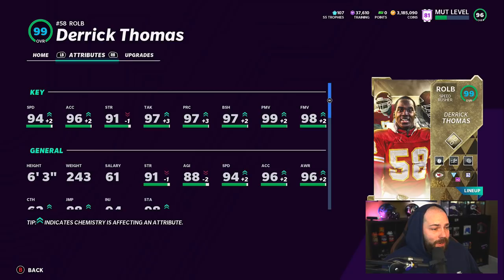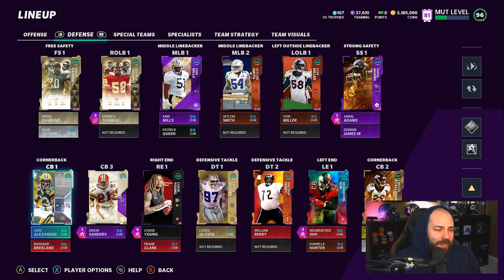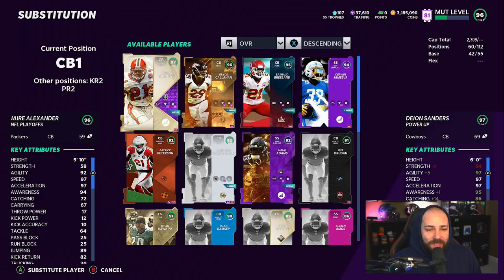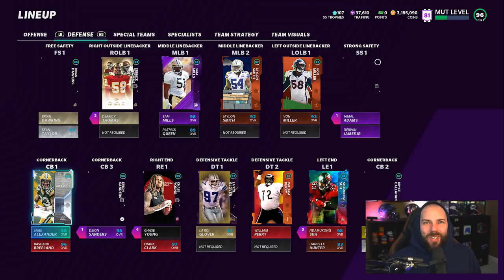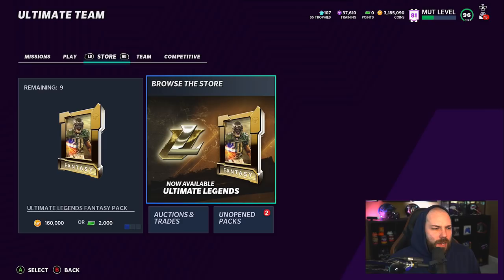We added three 99s to the team. We could have picked up some other guys - some of these corners would be nice to get. Antonio Cromartie would be nice, but Jair is almost as good for what I need from him. So I don't really know what we're gonna do there - we'll just sort of wait.